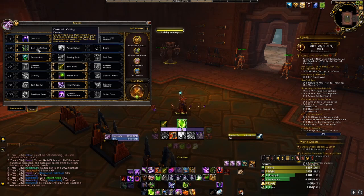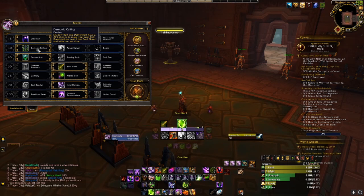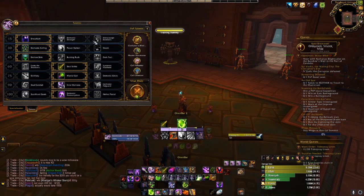What I chose is Demonic Calling. Shadow Bolt and Demon Bolt have a 20% chance to make your next Dreadstalker cost 1 less Soul Shard and have no cast time. This is very good, especially in PvE. We will be going over the PvP talents, which will also result in no cast time on the Dreadstalkers.